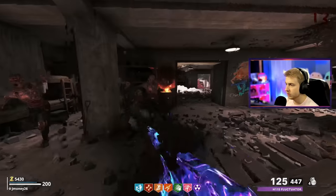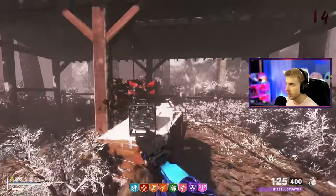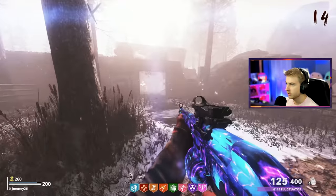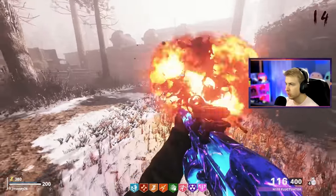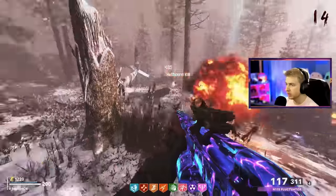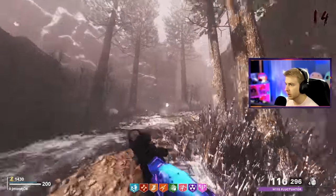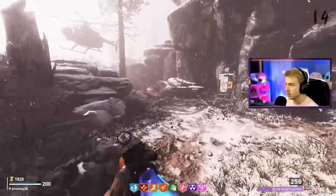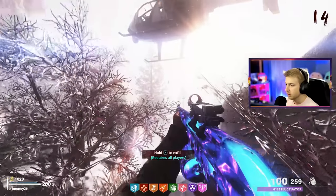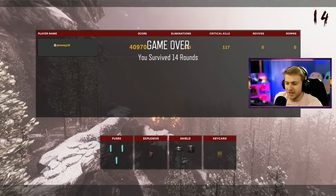I'm gonna grab Elemental Pop first - I want to try it out - then I'll call X-Fill. Let's call X-Fill. It's Raptor 2 - Raptor 1's brother. I'm assuming the X-Fill point is on top of the mountain - let's run up there. The helicopter's getting really loud, it's the only thing I can hear. There's the zip line up here. Let's X-Fill. Did I X-Fill? I did. We did it - we beat the Easter egg.